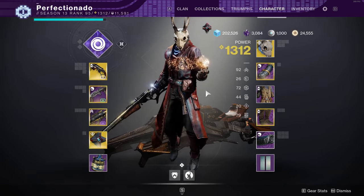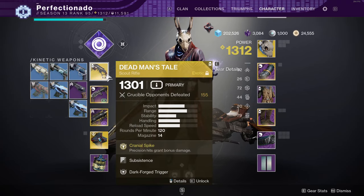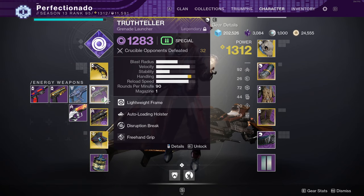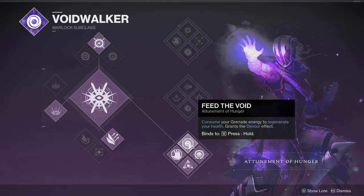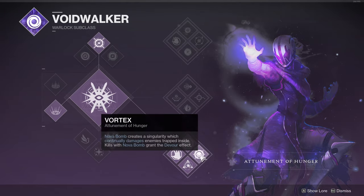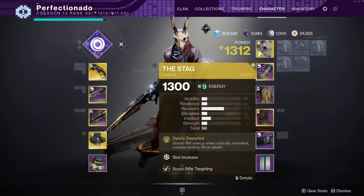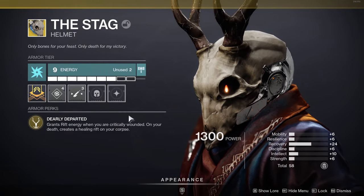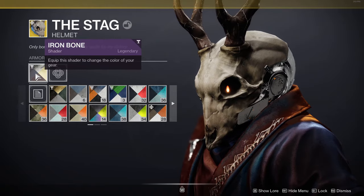For the exotic of choice we have the Stag, the only non-hyper futuristic helmet we have in the game, at least to my knowledge. Most players consider this exotic useless, but I'm going to be making it work with empowering rifts, allowing me to start off a frag with a simple 2-tap, give me a good chance at helping in clutch situations, and give my team a healing rift should I die in a team fight, making my res much sweeter.